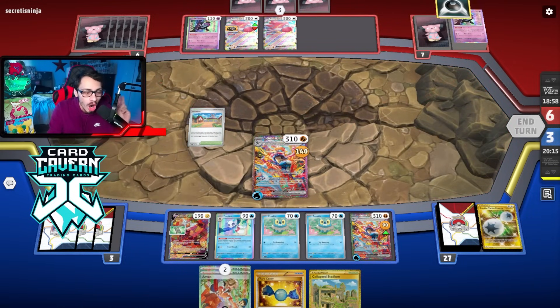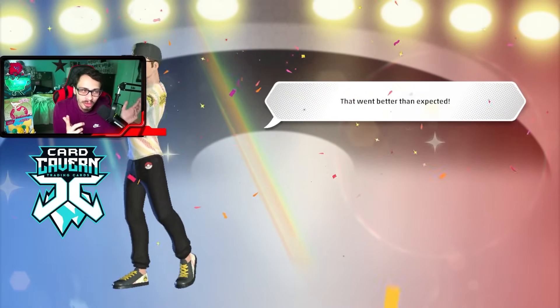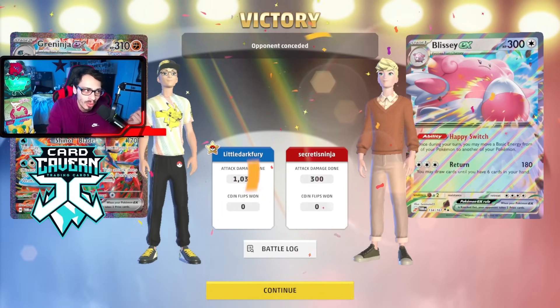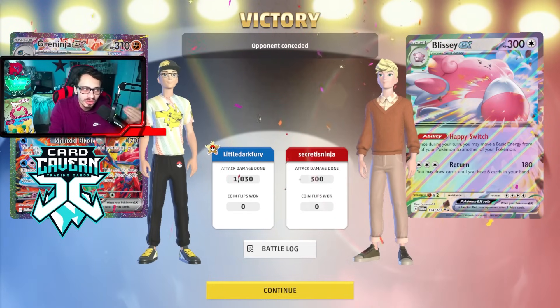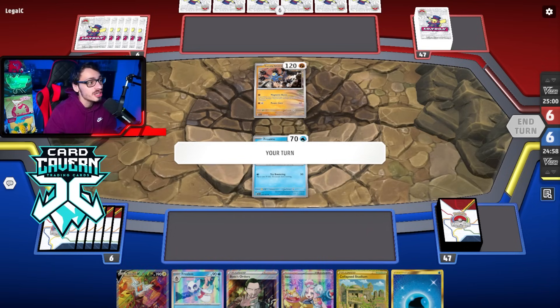Actually, apparently Mirage Barrage should only be doing 100 damage there, not 120, because Double Turbo should technically be reducing the damage. So technically I should have only been doing 100 damage instead of 120 - and then Frostlass would have KO'd both Munkidori and Frigibar since they'd have 110 HP left. But math issues kind of got in the way - I'm pretty sure Mirage Barrage is glitched and only supposed to do 100 damage.